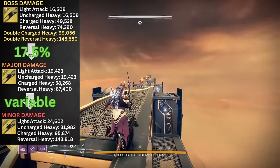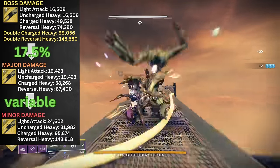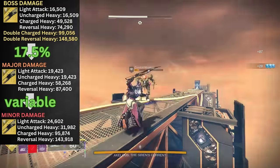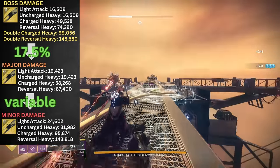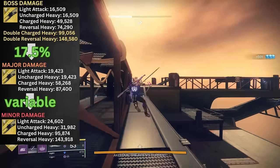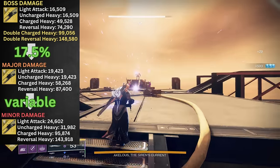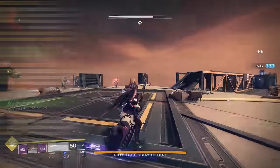As we move down through the enemy tiers, versus major targets we are looking at about a 17.5% damage jump. Damage versus minors is kind of weird — it's like 26% more on a light attack, 64% more on a charged heavy, and an uncharged heavy is actually doing more damage than a light attack. But it's probably inconsequential. We're talking about a heavy weapon versus red bars. It kills them real good.